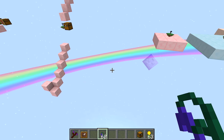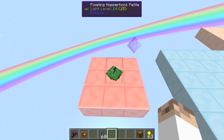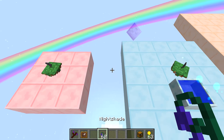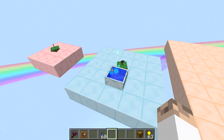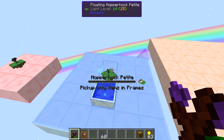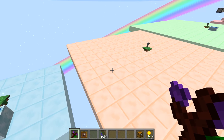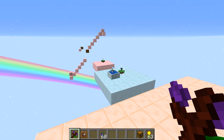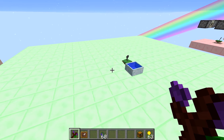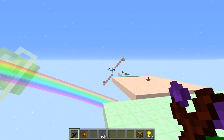It always picks up in a square. You can also change how far it picks up depending on the variant. A Petite Hopperhock only has one block range around it. Giving it mana from a mana pool extends the Petite's range by one block. A normal Hopperhock gives six blocks, and if you give that mana it gets a whopping ten blocks in all directions — both horizontal and vertical. All range values apply as a square.